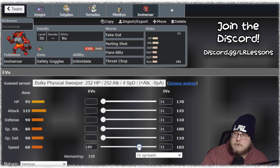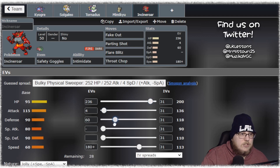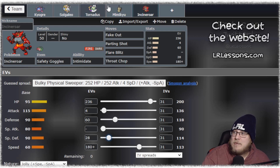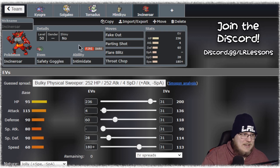I want to make sure I'm also outspeeding opposing Incineroars. You can probably do Jolly Incineroar, make sure you get to 113 speed, and then put the rest into your HP with 4 into attack, and just pray that you live hits. That's kind of the situation we're in right now. Sash Incineroar is really really cool — we saw it a lot at the tail end of Series 8, so you could just be a Sash super fast Incineroar.